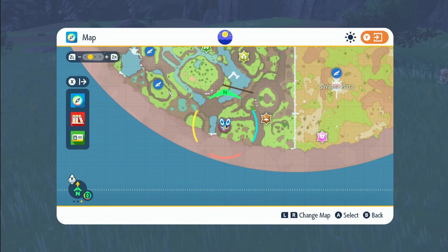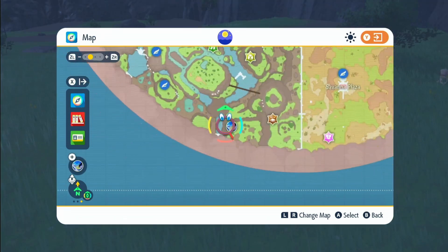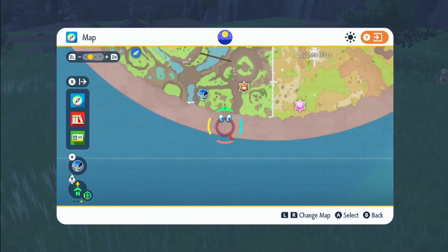I'm going to be showing you a great way of getting shiny Scraggy, so you can get your shiny Scraggy and shiny Scrafties. It's going to be in the canyon biome — come to the very bottom right corner. We're going to be doing it on this platform right here.